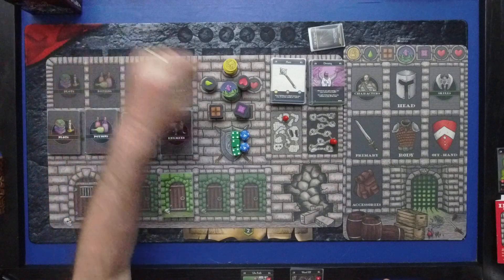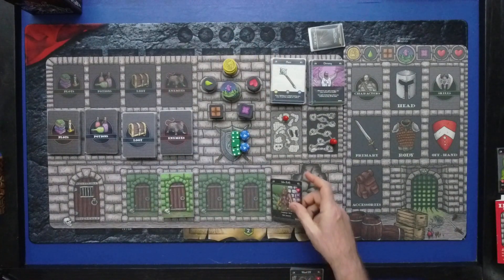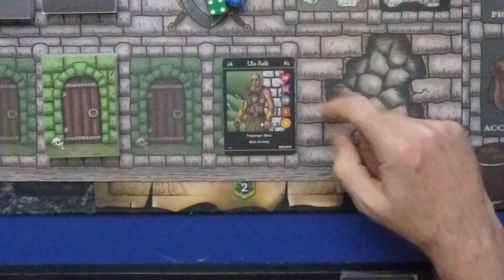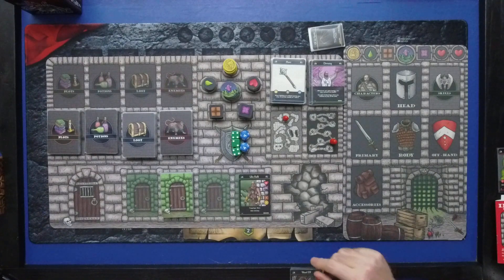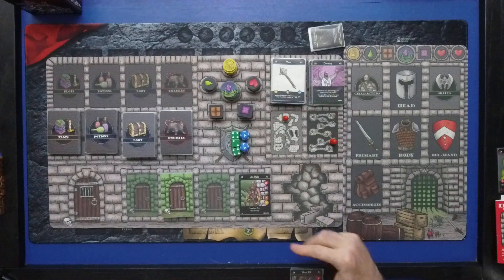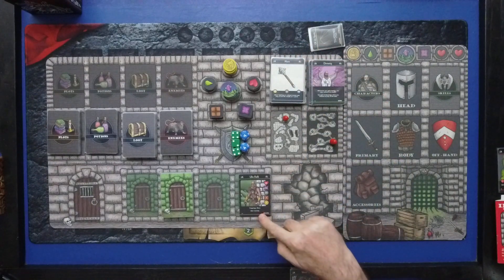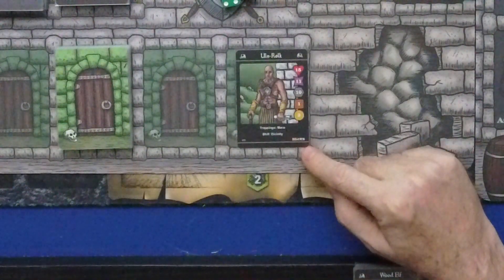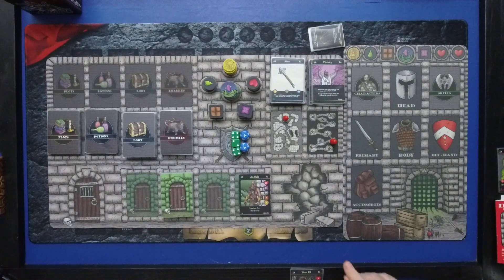I've got a stack of tokens here, but we're not going to do anything with these until we create our character. I've got a promo character here. He's got health, energy, encumbrance, food, and gold — those are his starting stats. It also shows his trappings, basically starting gear. There's a whole deck of starting gear. He also has his skill, and there's a whole deck of skill cards. Down on the bottom, he has his character type: brawn, agility, and mind — muscles, speed, and magic user's intellect.